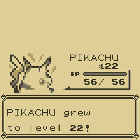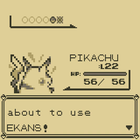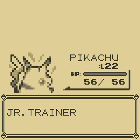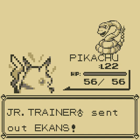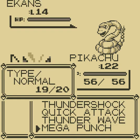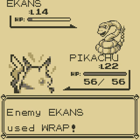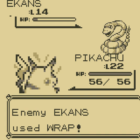Pikachu reached Level 22! So anyway, Pikachu can be evolved using a Thunderstone. There are also other Pokémon that can evolve using other evolution stones, like Clefairy and Jigglypuff — they can evolve using a Moonstone.